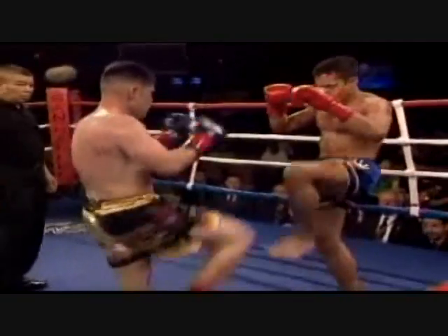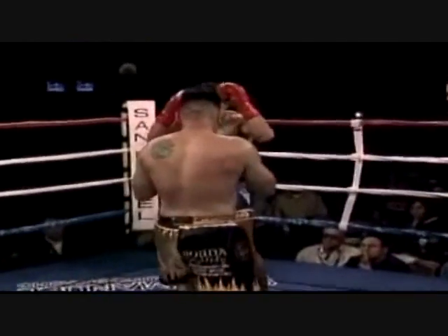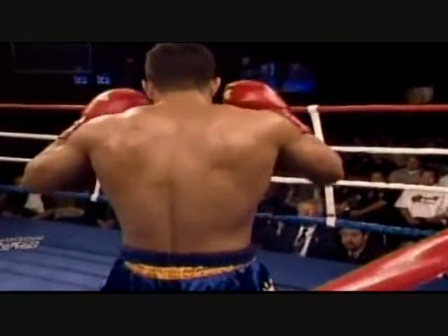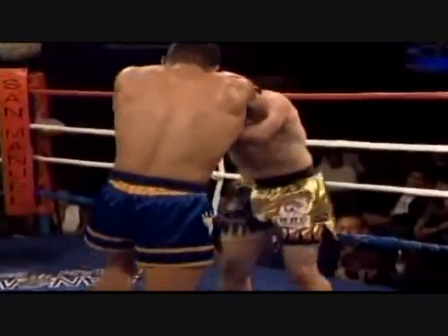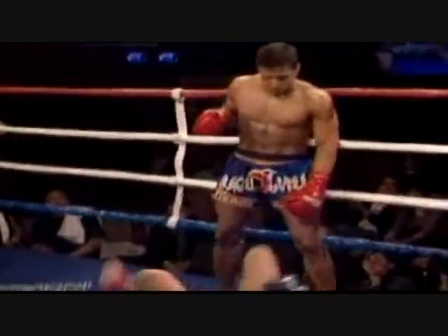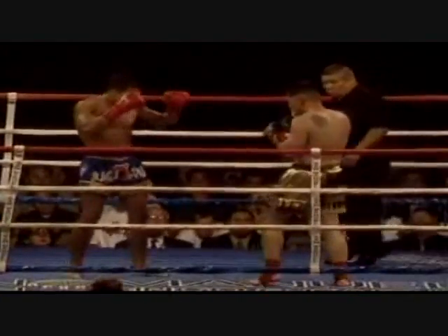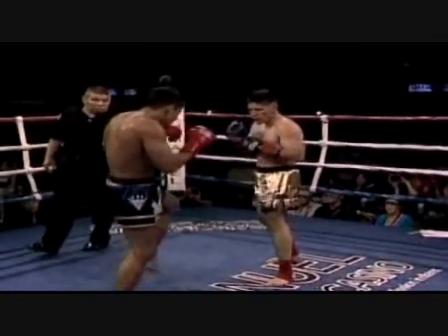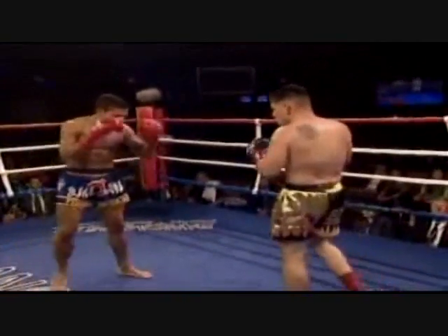And there you see that left leg of Medrano — see how he uses it to keep Jacobian outside? He thrusts it right to the body. Both fighters exchanging right leg kicks. See that left hook to the body by Sean Jacobian. Big overhand right by Medrano — that brings this crowd to life. And Jacobian goes down once more. Well, if I'm his corner, I'm taking those ankle supports off between rounds two and three.